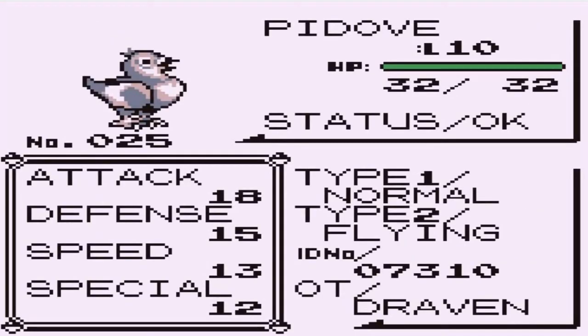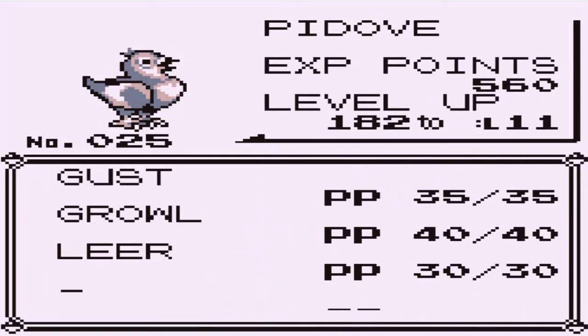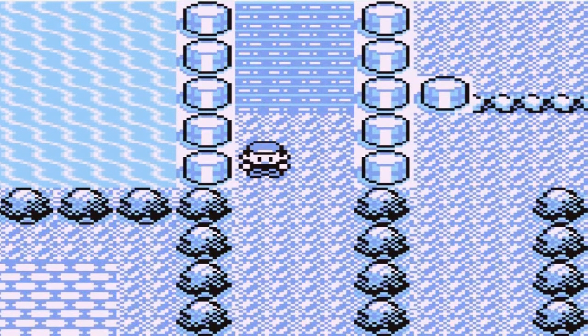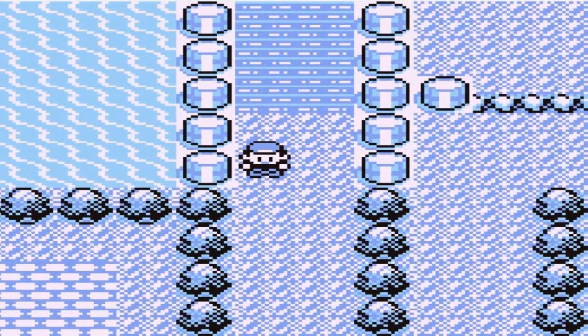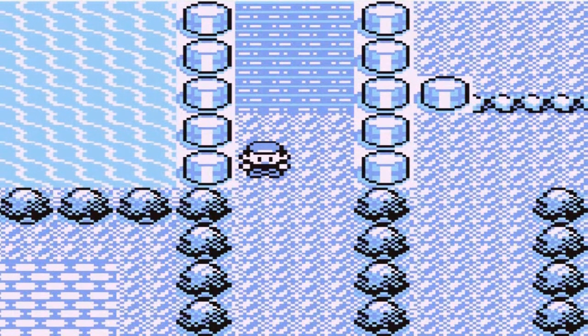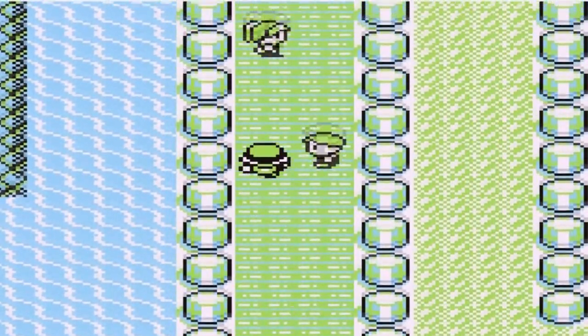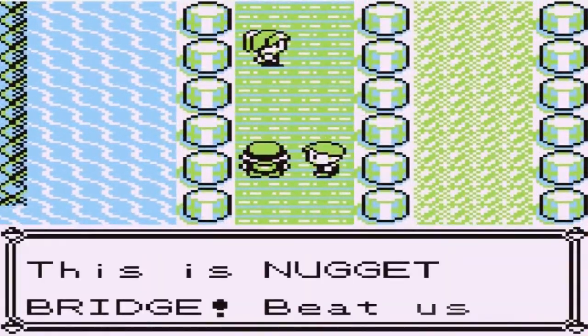Some of you guys suggested getting P-Dove out of the PC because of its stats. As you can see, it's both Normal and Flying, and it does have a Flying-type attack we could use. A lot of these Pokemon will not be on my team at the end of the game — I'm just going off the top of my head of which Pokemon I should be using. If you guys have any suggestions, comment down below and I'll entertain them.